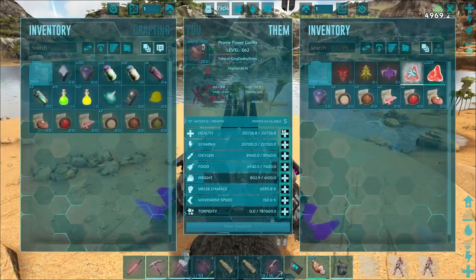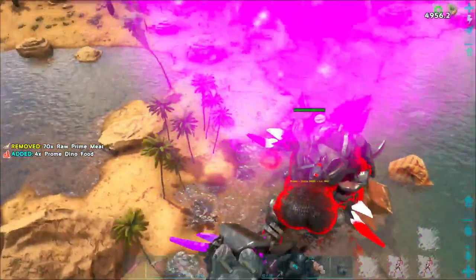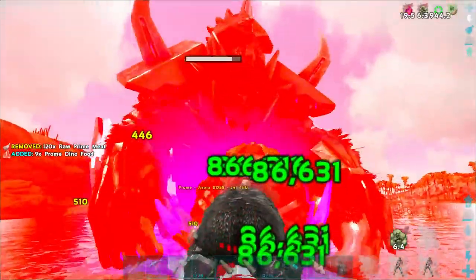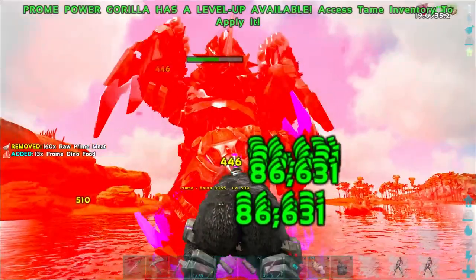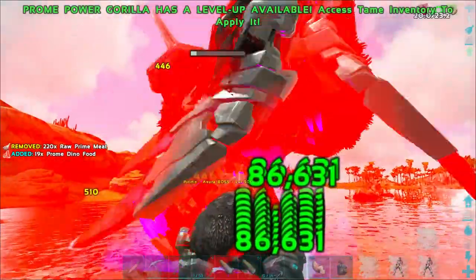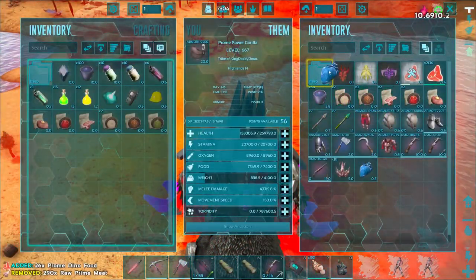Let's put in our last little levels — still not max, sitting at over a quarter million health. That's plenty. Let's get him! Oh crap, this guy sucks in the water — absolutely horrible. But look at us, we're annihilating him! We seem to have some type of bleed effect that keeps his health from rising back up, which is very important. Look at our health — it's barely gone down and we still have so many more levels to pump into it.